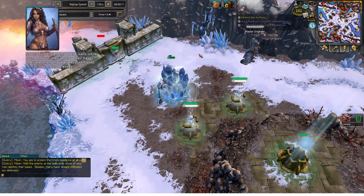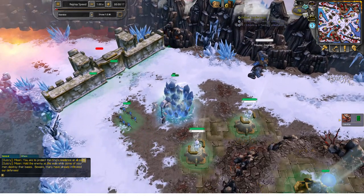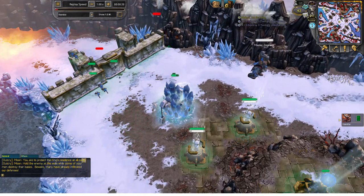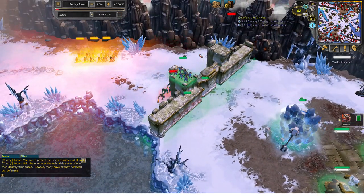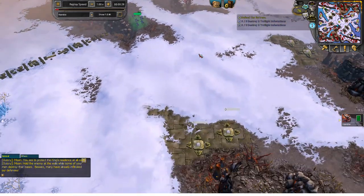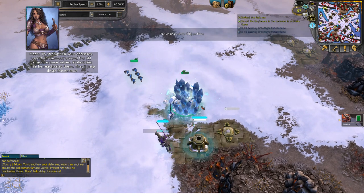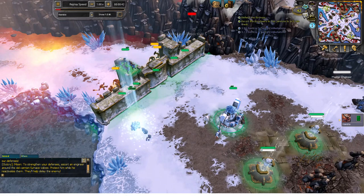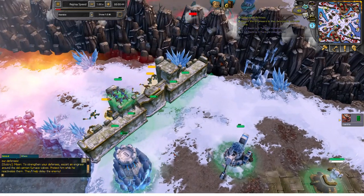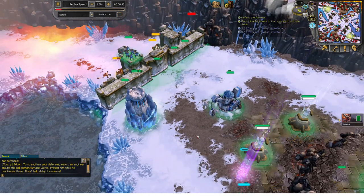I'll be using the Frost deck to defend. You'll want to have a construction hut, which is very important. You also want to help your teammate build a construction hut so they don't have to waste energy building a resource booster later on. We'll be focusing on defense for now, so you might want to build a few defense towers or any tier 1 Frost towers.